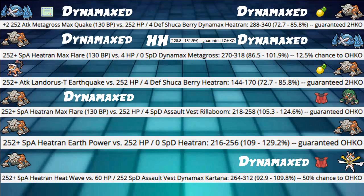Heatran Earth Power into a different Heatran at 252 HP hits 109 to 129%, which is a guaranteed OHKO — great stuff for the mirror match.